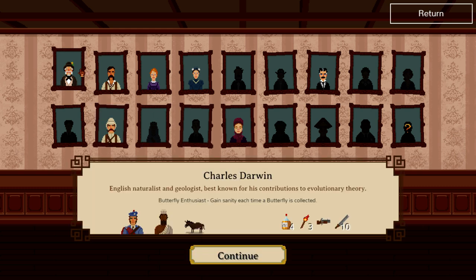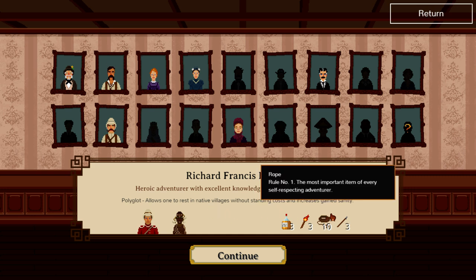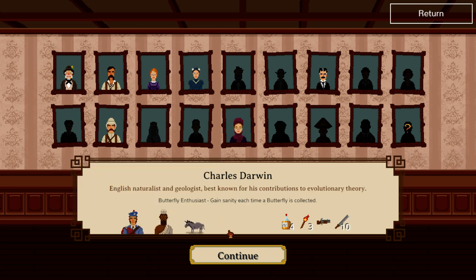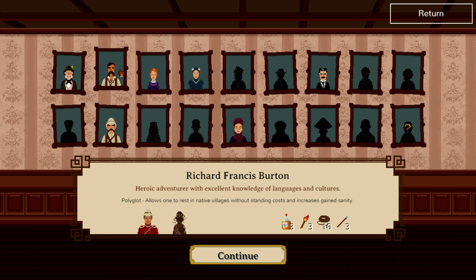We have the choice of Charles Darwin, who's a butterfly enthusiast — he gains sanity each time we collect a butterfly. Richard Francis Burton, who can rest in native villages with outstanding costs and increases gained sanity from resting in those villages. As you can see, everybody starts with some crew members and some equipment. Shotgun! Well, that puts Darwin pretty high in the running, I think.